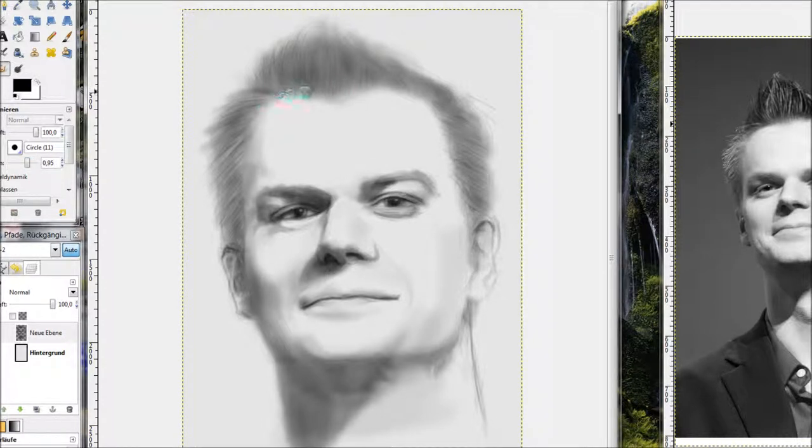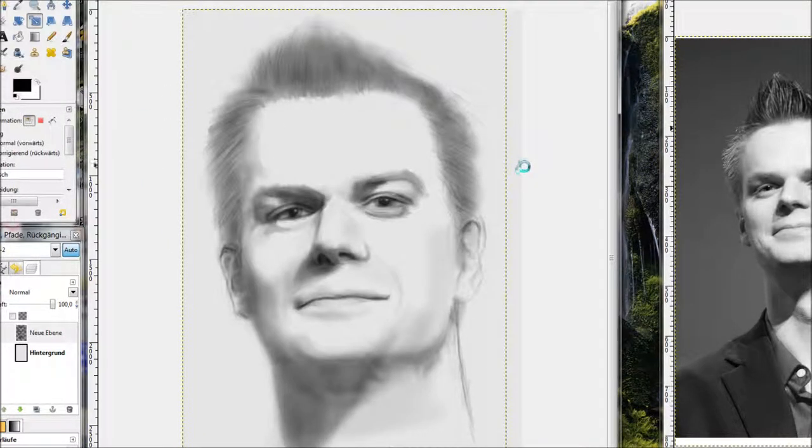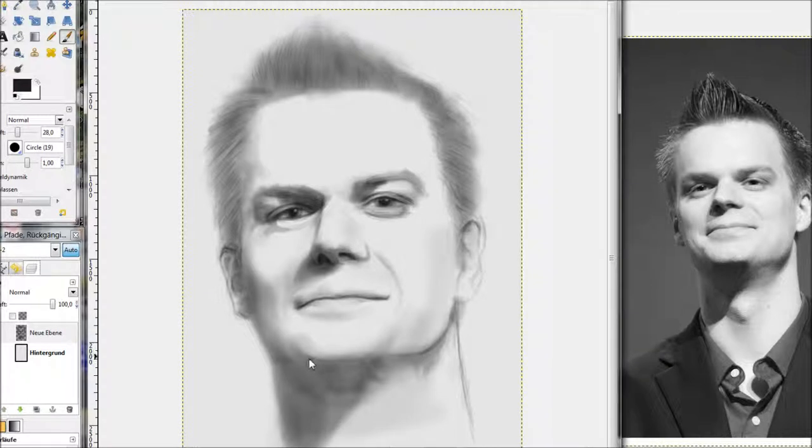The good thing when you stop painting and come back to the picture again is that you see some mistakes, because your eye is not so used to the picture anymore. I saw that something was wrong with the right eye — it was too far from the left one and too low. So I changed that. Then I figured out the hair was more like Jack Nicholson's, with a large forehead. He does have a large forehead, but it's more round at the top. So I changed that and changed the width of the whole head, making it a little bit smaller.